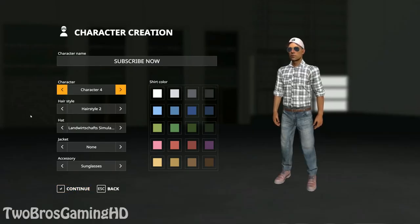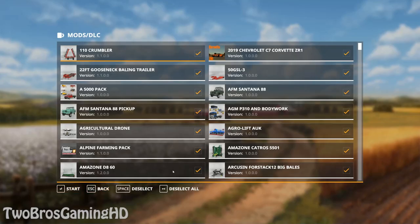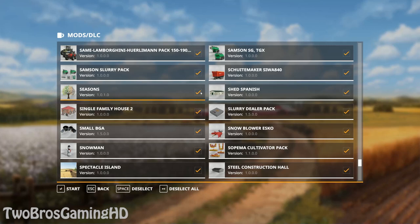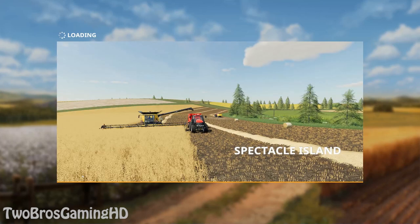I'm just going to start out from scratch. My character name is 'subscribed now,' which means if you're not subscribed yet, please go ahead and click that red button. I want the seasons to be away — I don't want snow in here. So we're going to go ahead and load the game right here, which gives you guys plenty of time to hit that thumbs up if you haven't done that yet. Ten likes would be good for this how-to video so other people can find it.